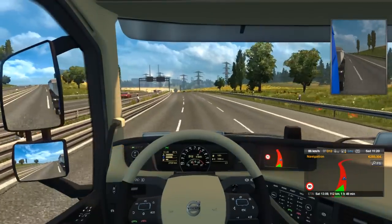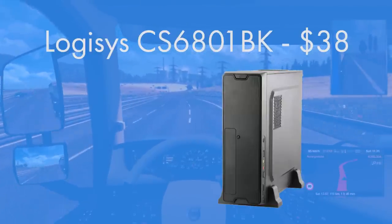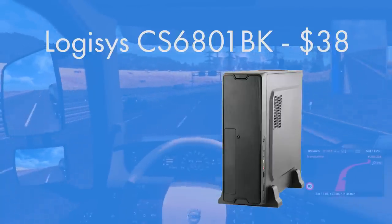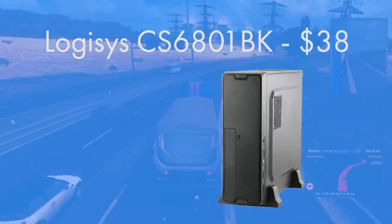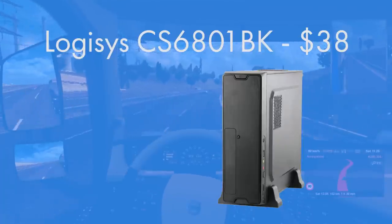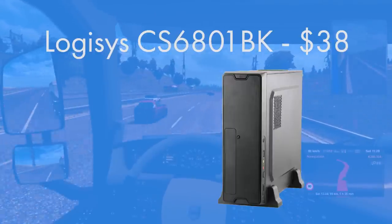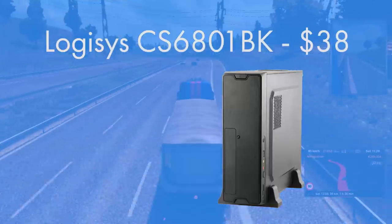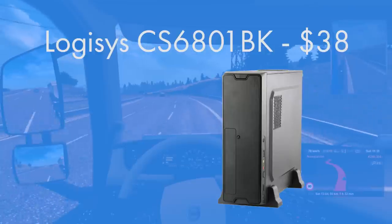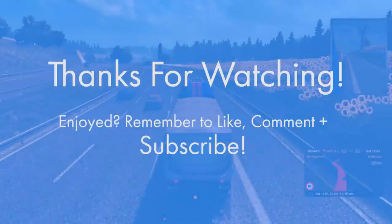For the case I went for something with a built-in power supply, and there is quite often a bit of controversy with built-in power supplies in cases. The CS680I BK is a Micro-ATX mini tower, which means it's quite a small form factor while still having plenty of room for the motherboard I've gone for. At $38 it's a really solid case with very good ratings on Newegg, which does lead me to believe the power supply is reliable. Even if it doesn't run at 100% efficiency, you aren't going to be utilizing hardly any of the 350 watts on board, as this system only has a TDP of 184 watts.